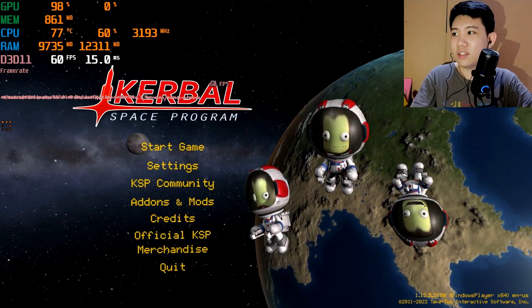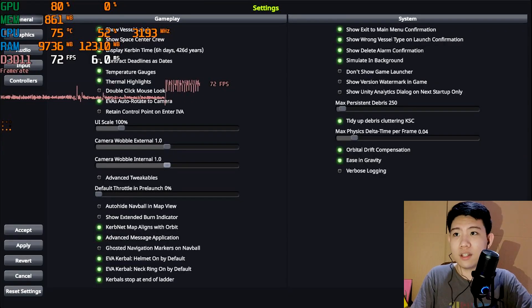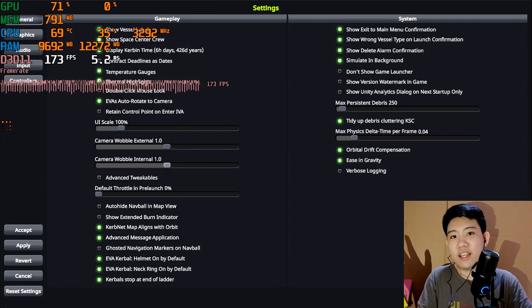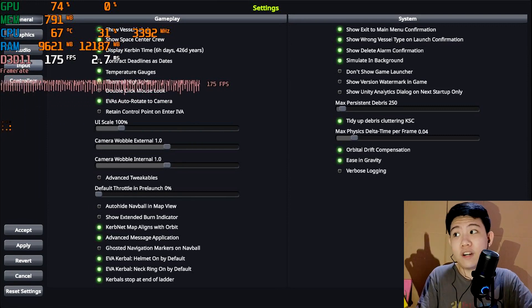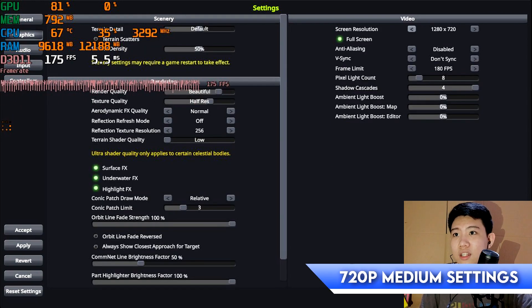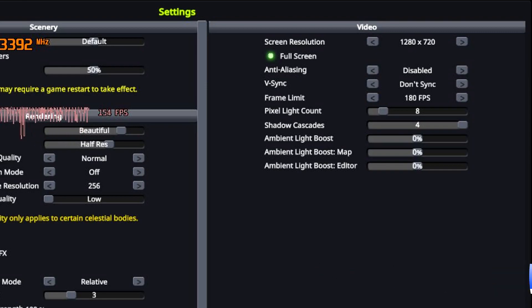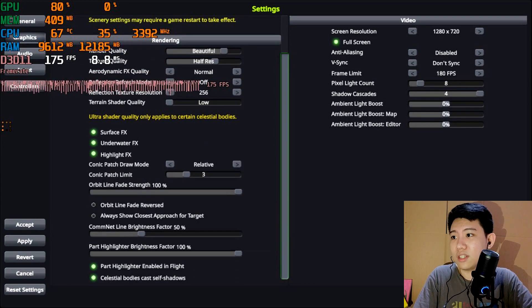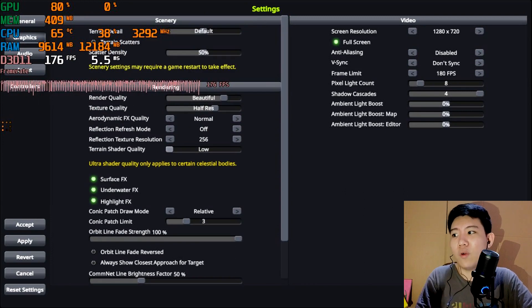Let's get into the game. We're going to settings first because I played it in the background before recording just to check everything. I found the best combination of settings — I'm using 720p right now. It resets every time for some reason, but 720p with these settings is the best for the maximum performance-to-graphics ratio.